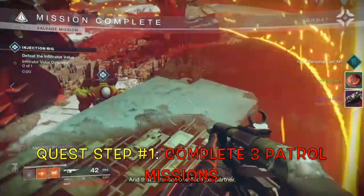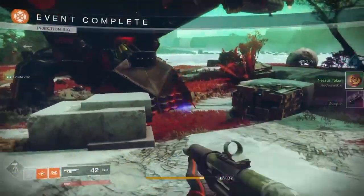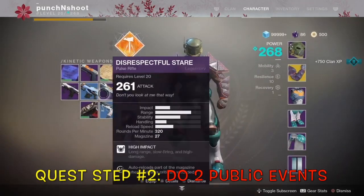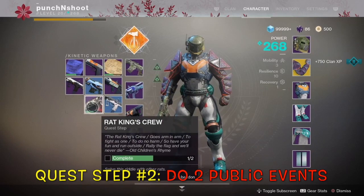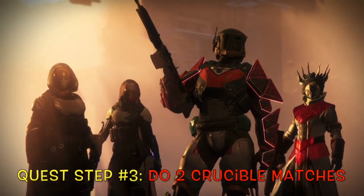The first quest step for the Rat King's Crew will give you a riddle that will require you to do three patrol missions on any planet. Once you complete that, you'll get another quest step. The second quest step will require you to do two public events on any planet.